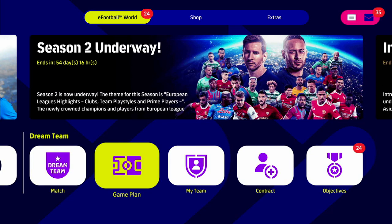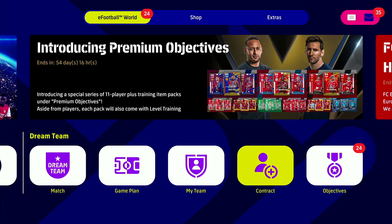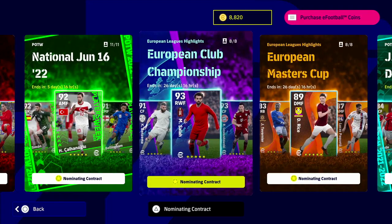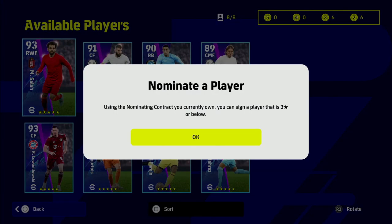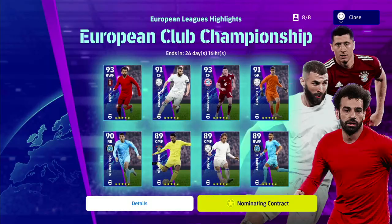From the main menu we're going to go over and have a look at the players and show you the difference between the players you can actually sign. The players in the special player list rotate every week. For the European Club Championship players you will see that to sign these you need a nominating contract — not coins or GP, it's called a nominating contract. In the top right-hand corner of the screen you'll see I've got six three-star nominating contracts and six two-star nominating contracts. We need a five-star nominating contract for this.